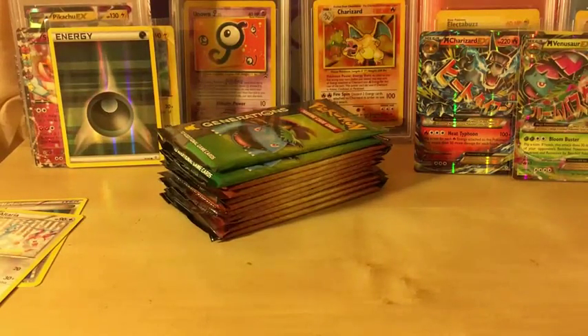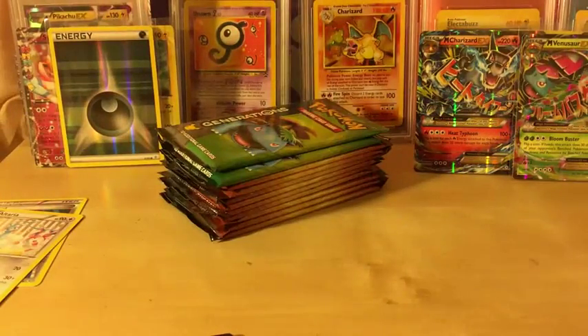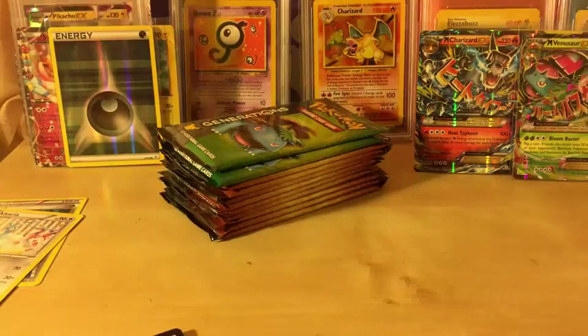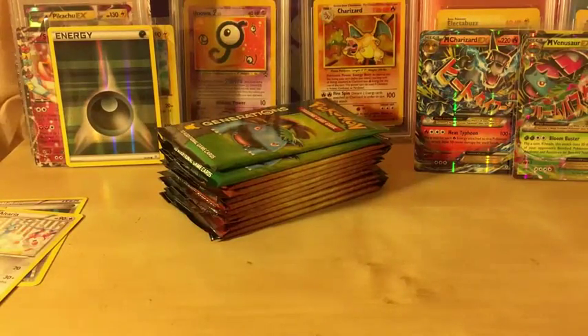This is also a thank you for all the support - we just hit 50 subscribers and this channel is only going to get bigger. Here are a few code cards I'm going to be giving away: a Fates Collide code, Evolutions code, Steam Siege code, another Evolutions code, and Fates Collide. I'll give a few more at the end of the video, just to make it fair to everyone.